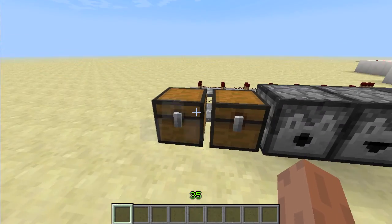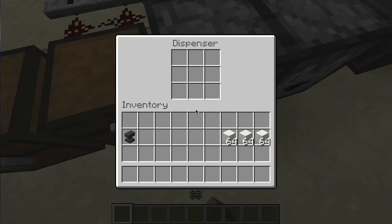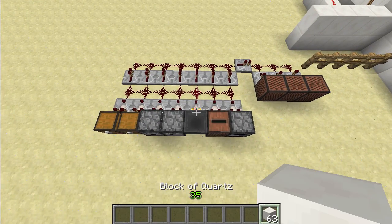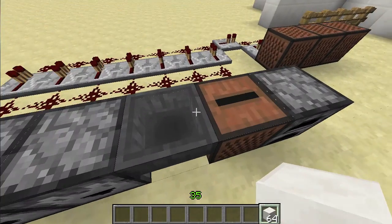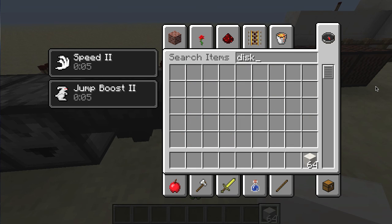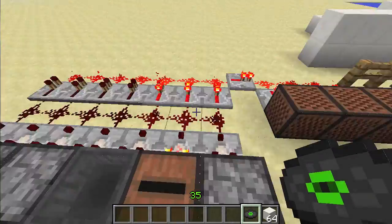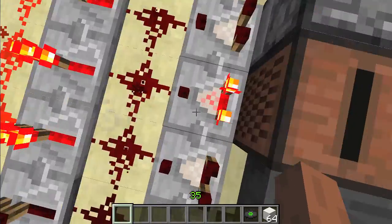How to tell a trap chest from a chest? This one has a little bit of orange around the lock, and this one doesn't — that's how you can tell. For a dispenser, same thing. Dropper — just put one in there, it'll turn on. For a hopper, you can either toss one in or just place it in — either way works. And then the jukebox. That's not how you spell disc — it's a C. Yep, see, it works. Except this one gives a three-power signal. I don't know why, but it does. It's kind of odd.